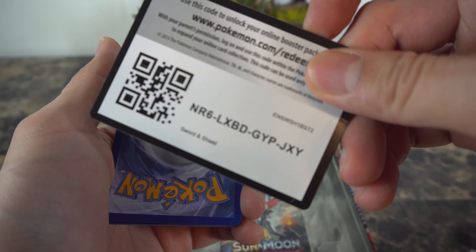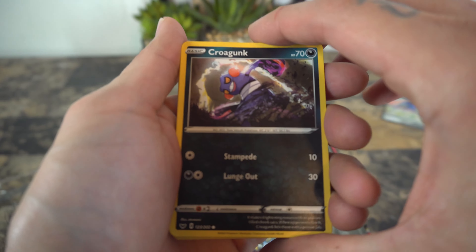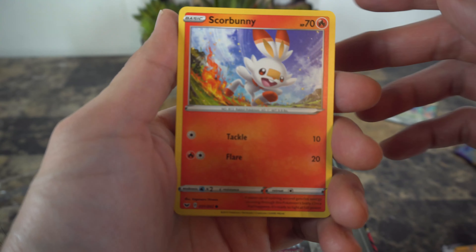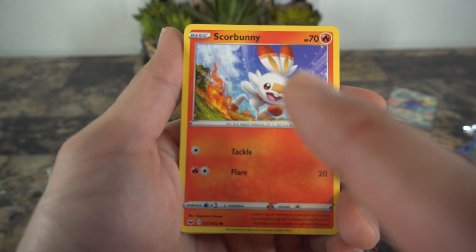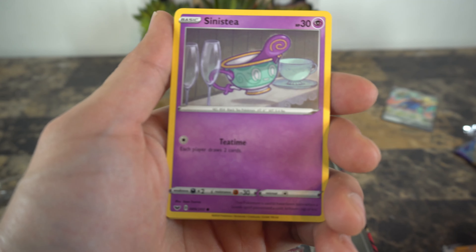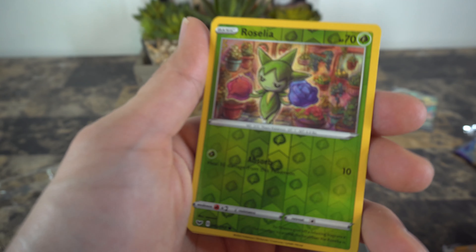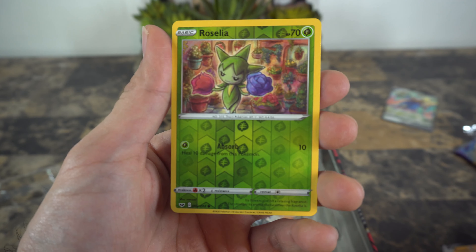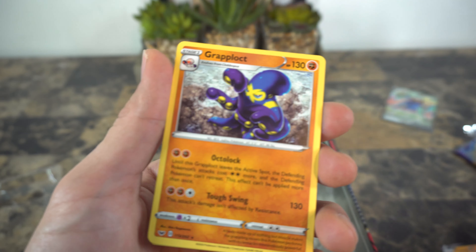Going along with a Sword and Shield pack here — who's that, Garbodor in the front? Let's see — bam! One, two, three, let's go! Krogunk, Meowth, Scorbunny. I was gonna get this — I'll probably start getting the starter tens next, with Scorbunny and all the other ones.